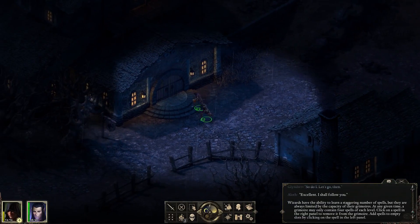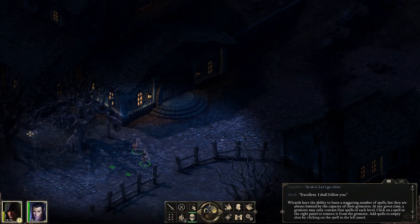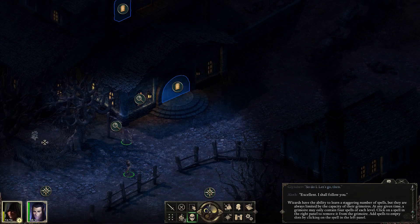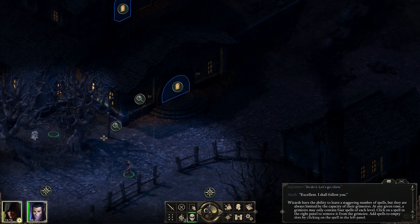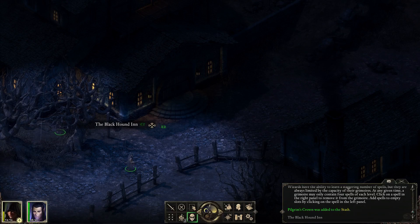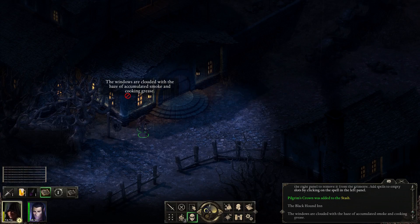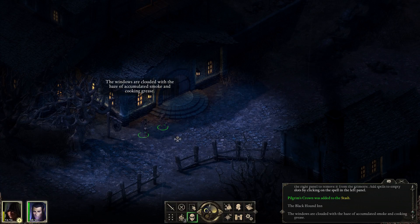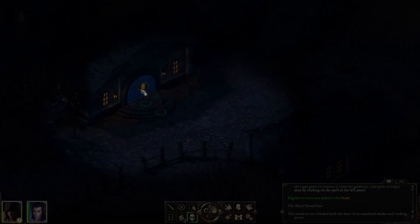I think this is the edge of the map. Well, in that case, let's poke around. There's something over there — there's loads of things we can have a look at. Let's grab a couple of them. What's this say? The Blackhound Inn. I shall. Let's have a peek. The windows are clouded with the haze of accumulated smoke and cooking grease. I think it's time for us to go in.